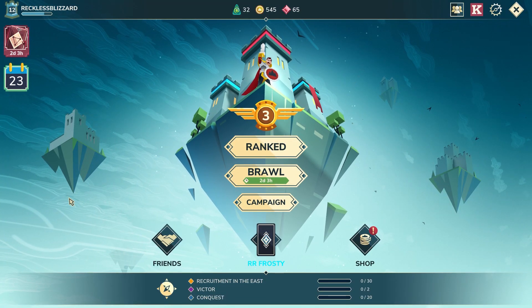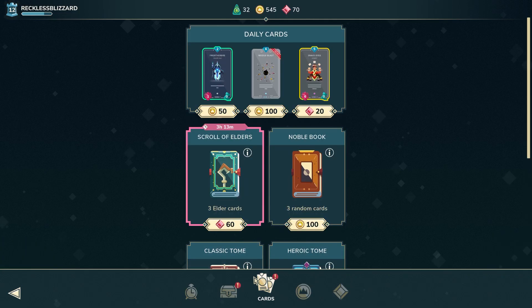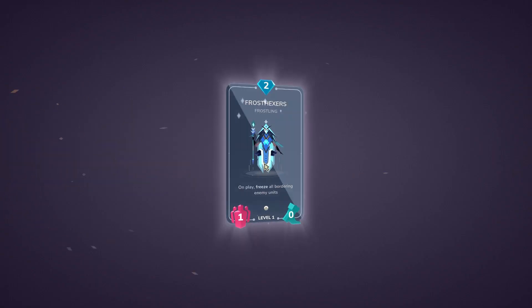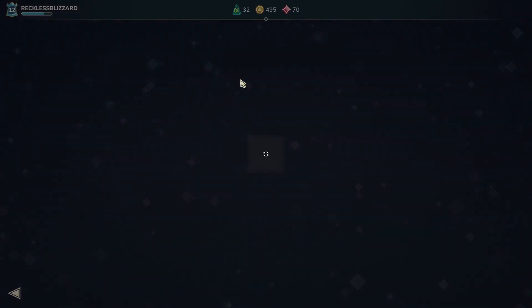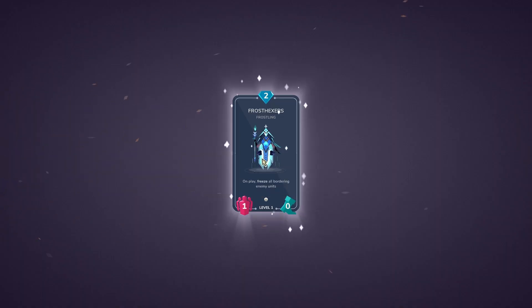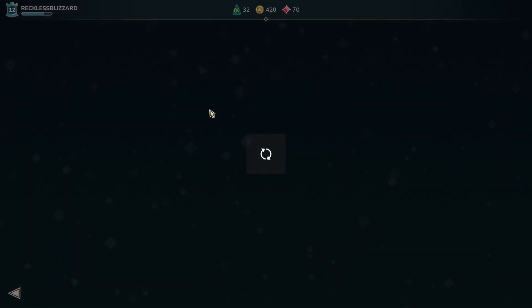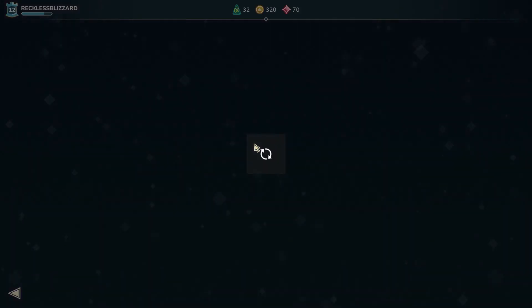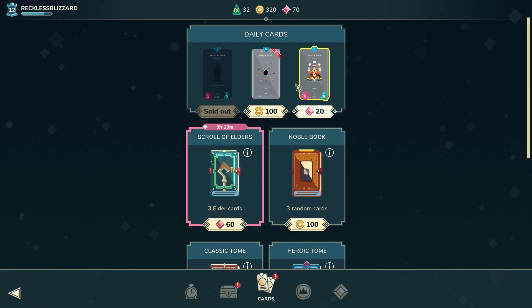Hey, Rush Reckless here, and welcome to Rush to Diamond episode 15. There's actually quite a lot we have to talk about today. First, we saw something in the shop and I'm 100% going to buy that. I'm really happy it showed up because we're so close to hitting level 4. Also, the other day Yowling Weavers showed up in the shop, so I purchased that immediately without even thinking twice, but didn't have enough time to make a video on it because it was so late at night.